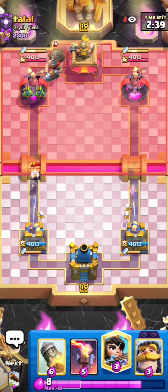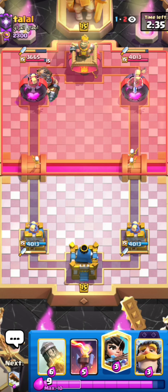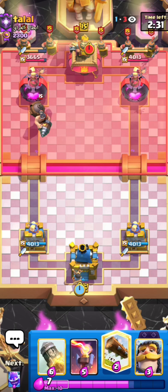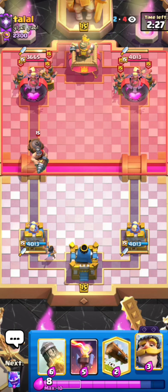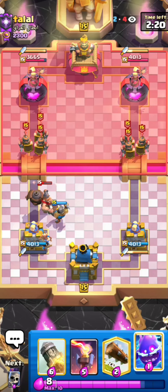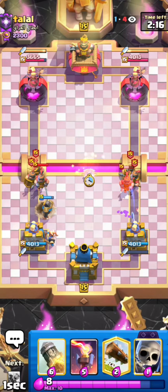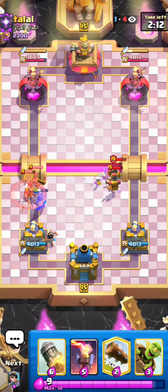So we're in the first game right here against Talal. Talal always plays with evil recruits. Let's see what kind of variation he's playing — he's mostly playing with firecracker and wall breakers, but I'm not sure if he's playing with the goblin barrel right now. At early season he was playing with the evo goblin barrel, so maybe he's still playing with it. He pops the ability, but really not the greatest ability to be honest.